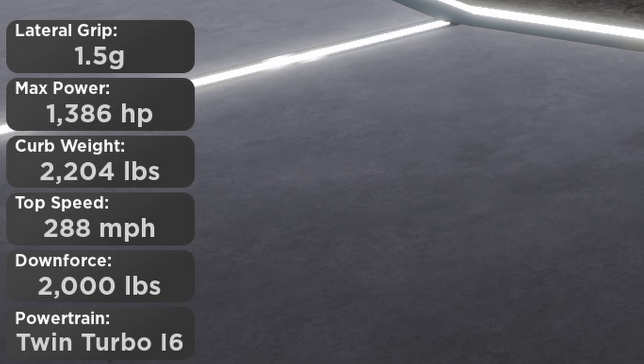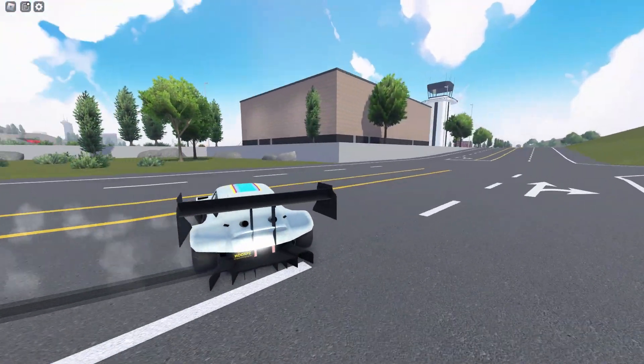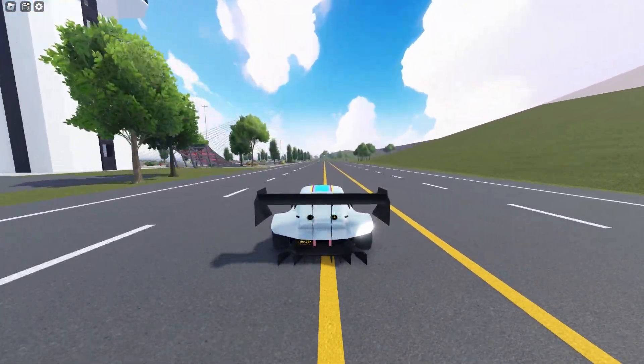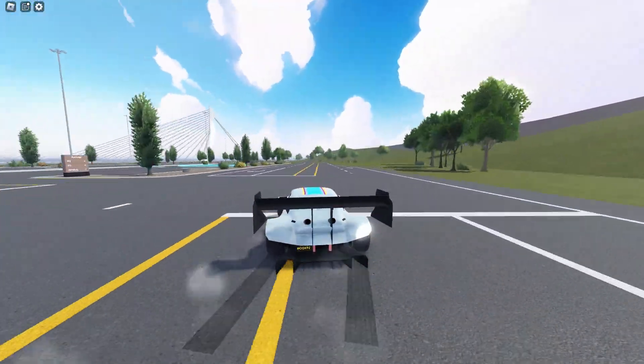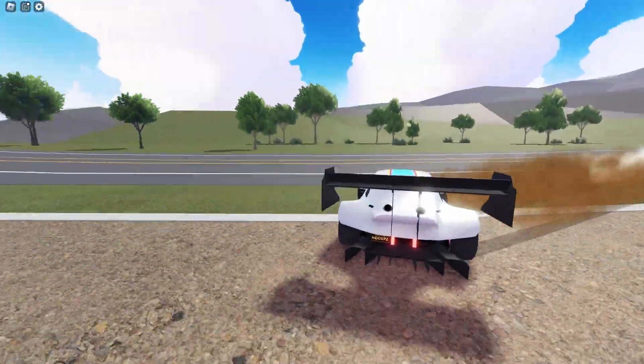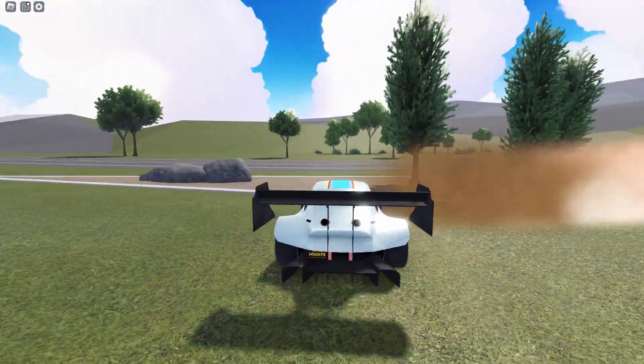The top speed with the stock gear tuning is 288 miles per hour. The handling is pretty slippery, but has a very high skill cap if you can master it. The braking is the same as other Hooligan cars in the game — not the most efficient, but it is good on racetracks.